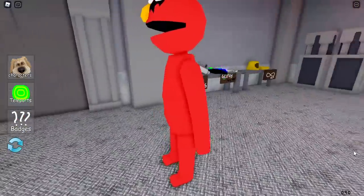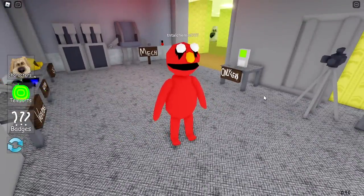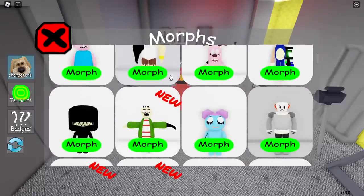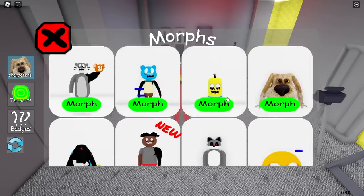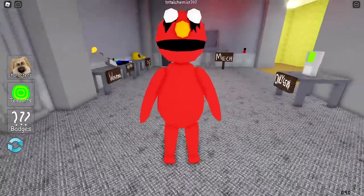This one is Elmo from Sesame Street — I'm very familiar with this one. It has a mouth like a puppet. And I think that's all six morphs: Glitch Zeus, Eddie, Bunny, Elmo, Darwin Watterson from Gumball, and Speed. See you guys in the next update — bye!